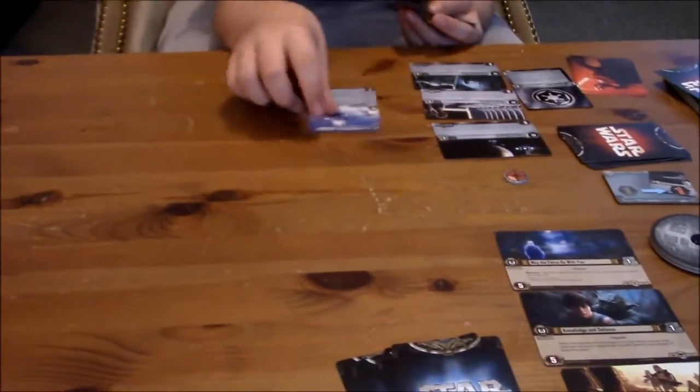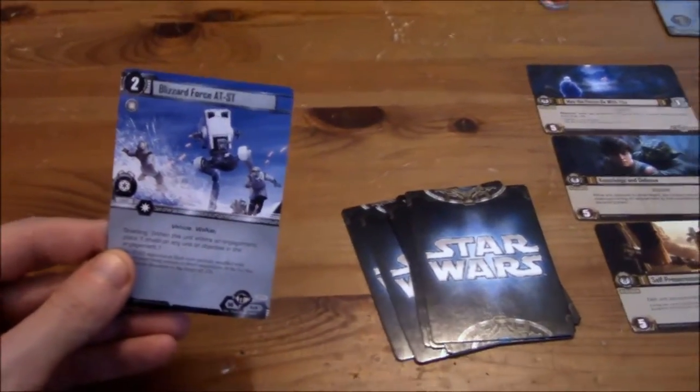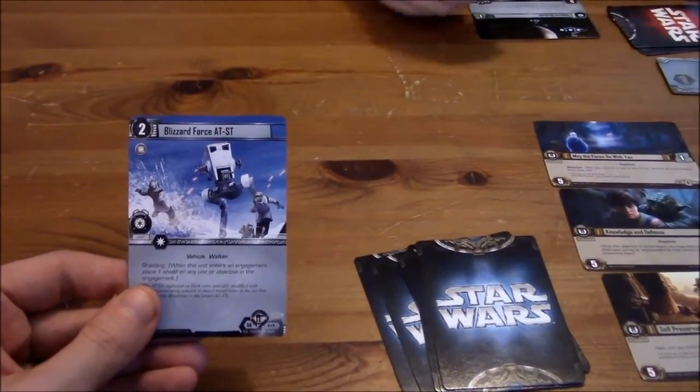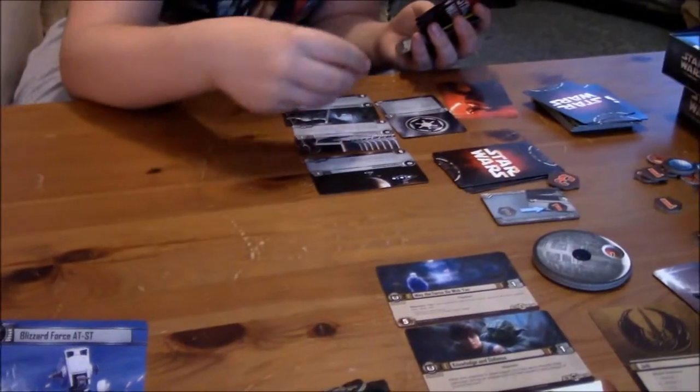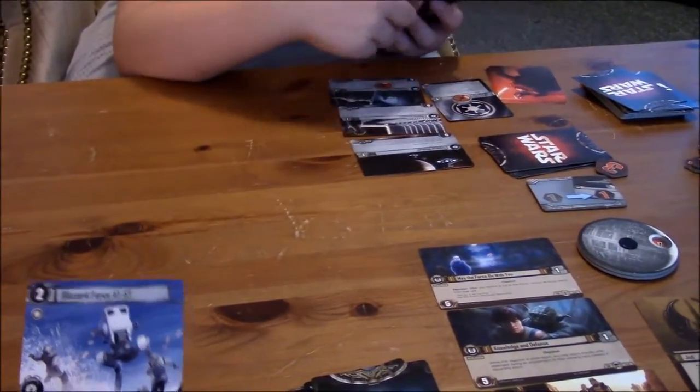I'll play. What are you going to play? Blizzard Force AT-ST. Okay, this is the Blizzard Force AT-ST — it costs two in the upper left-hand corner. So put one focus token on two different objectives. One on one and one on the other — that's one and two. So you've exhausted those.